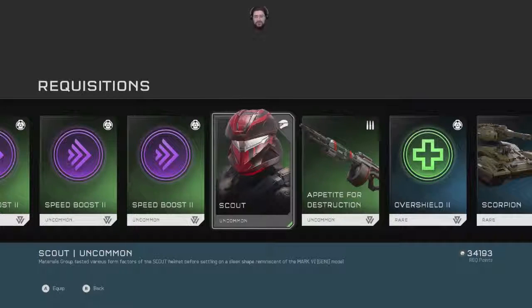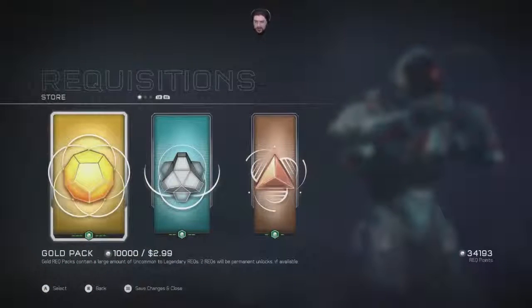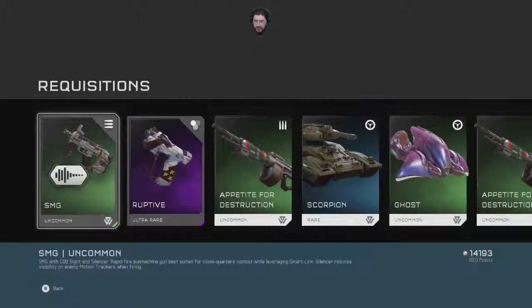Materials work tested various form factors of the scout helmet before settling on a sleek shape reminiscent of a Mark Six model. Appetite for Destruction, another tank, Overshield, another tank — nice, nice, nice! SMG with CQB lights and silencer — rapid fire submachine gun best suited for close quarter combat. Silencer reduces the visibility on enemy motion tracks when firing.